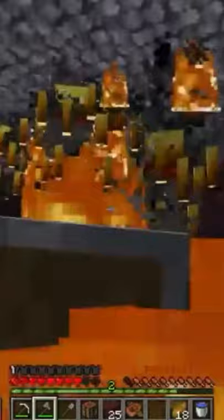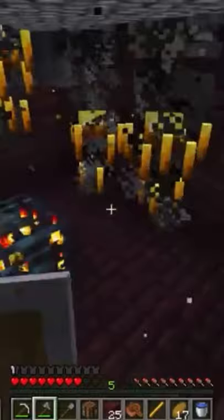If you use a shield by the blaze spawner, sometimes you get caught on fire. But if you stand on the blocks underneath the nether brick fence, then for some reason you don't get caught on fire.